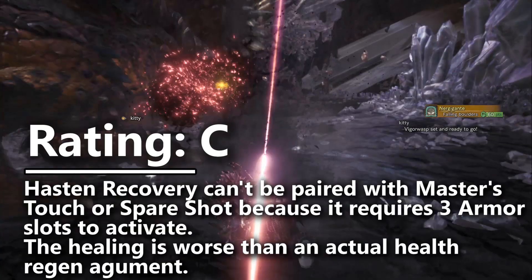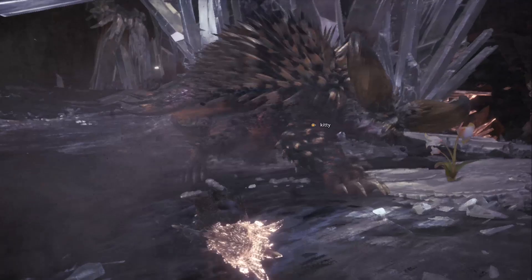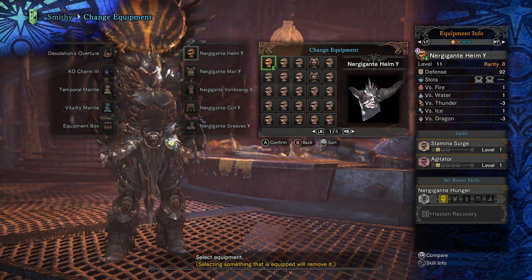Now we can start judging the individual pieces of armor. This is really where the Nergigante set starts to do much better because it does shift the meta forward for some mixed sets. Starting with the helmet, it comes with one level of Stamina Surge, one level of Agitator, and two medium decoration slots — that's a total of four medium decoration slots, which is pretty good efficiency for the helmet slot, though we've seen it before on the Emperor's Crown Beta.